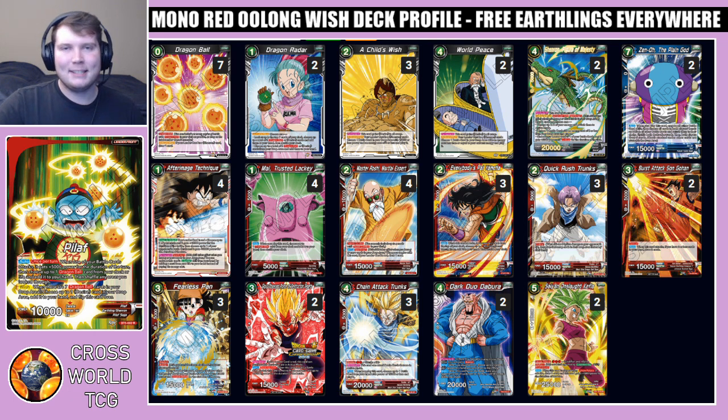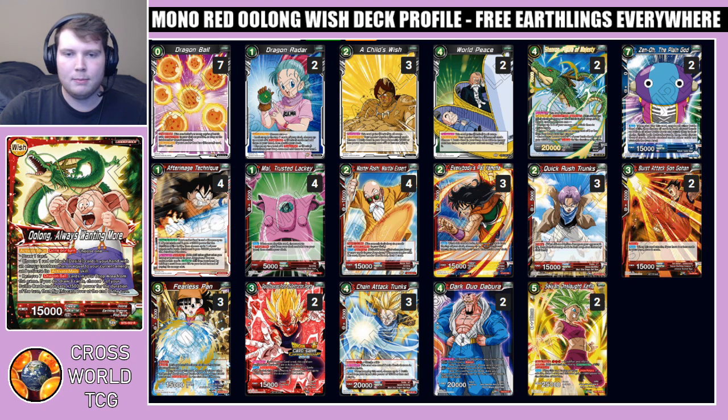It would be even cooler if you could add two dragon balls from your deck to your hand like Shenron can, but unfortunately he can't. However, when you have seven dragon balls in your drop, choose one desire card in your drop, add it to your hand, flip this card over, and he becomes Oolong Always Wanting More. He has an activate main: choose one — draw one, or choose one red or black desire card in your hand with energy cost less than or equal to your current energy and activate its activate main skill.